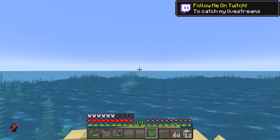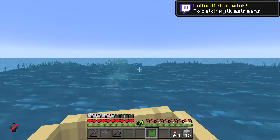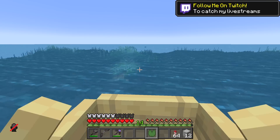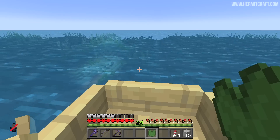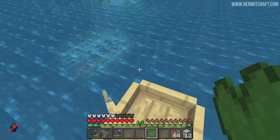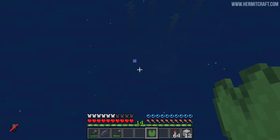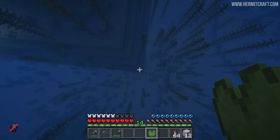Construction begins with a single lily pad — and why would I ever bring more than one? There's not like anything that can go wrong here with this lily pad placement, right? We've already got guardians. What I need to do is suss out where the corner of the ocean monument is and then do some counting. I'm pretty sure they're going to kick my butt to begin with. Can I actually see the corner? Okay, yeah, the corner's here.